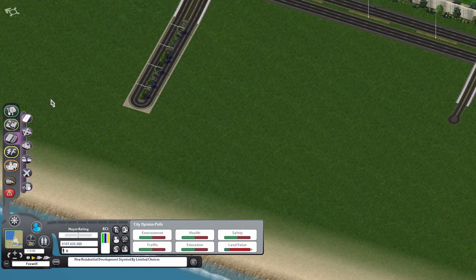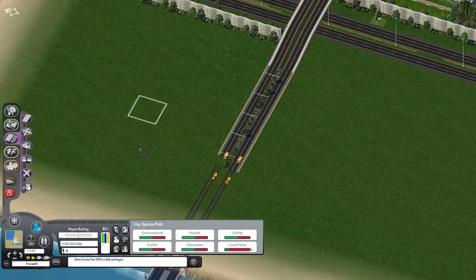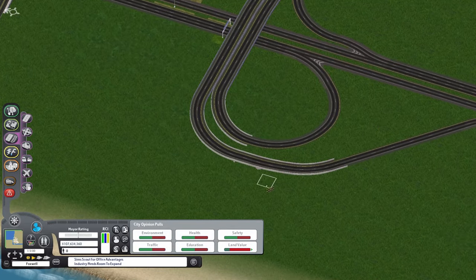What's going on, my Kitsunays? It's your favorite great tale of Foxboxy, coming back to you with a brand new episode of SimCity 4 Foxwell. And in today's brand new episode, we're going to be starting the office park.